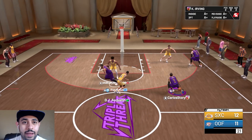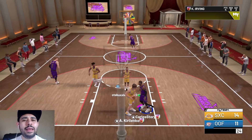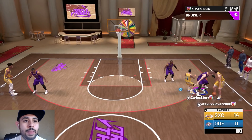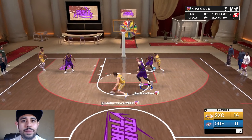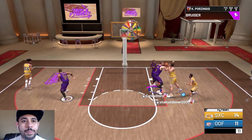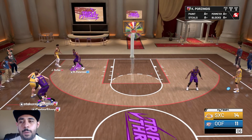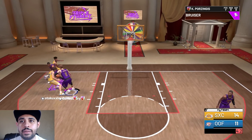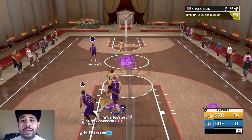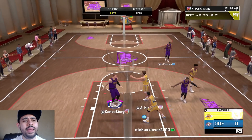Mo Pete doesn't stop - let's keep it going. Lob it up to Porzingis, catch this - whoa, okay, that went in, very weird. I think somebody really wants that silver pack. Kyrie driving to the basket and dunking - that's still so crazy because back in September this card was not dunking at all. Watch that Carolico - give me that steal. Let me try to be a dribble god. Porzingis, you gotta grab that rebound - nice defense!